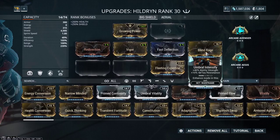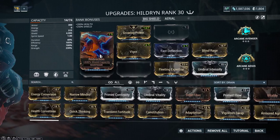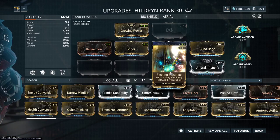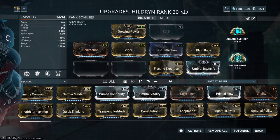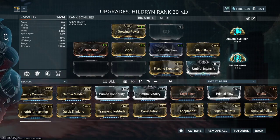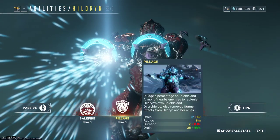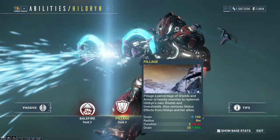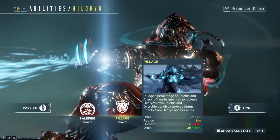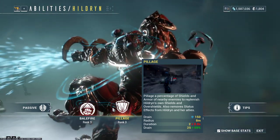Keep in mind we are running quite a bit of strength right now, and this is pretty doable - we can fit a lot of defense. We use Arcane Aegis to fuel our additional Balefire shots. One thing to note before we get started is we do have Pillage, which will actually steal a percentage of enemy shields and armor. Because of the way we've scaled this with a lot of strength, we're going to sap away with one pulse 60% of an enemy's armor.